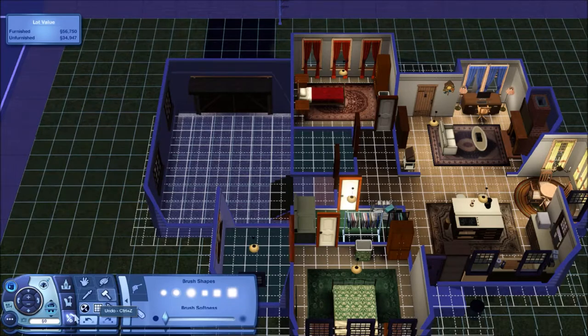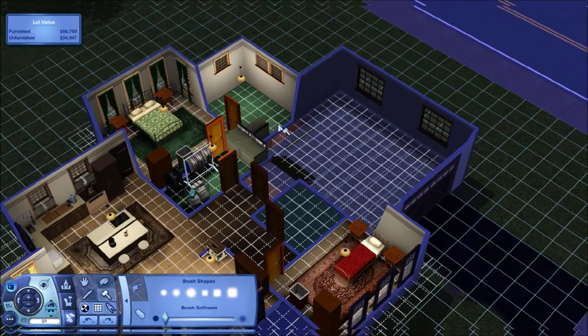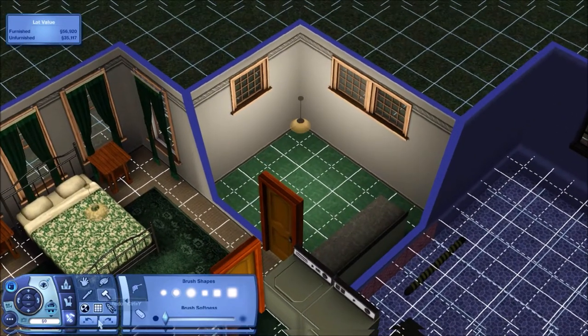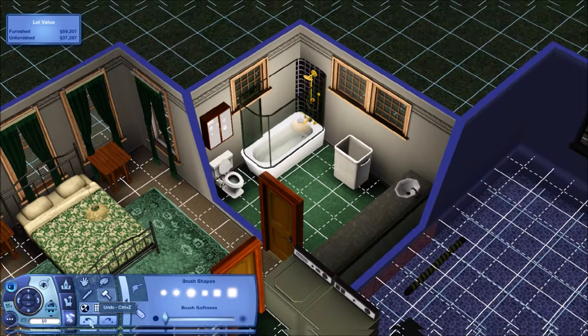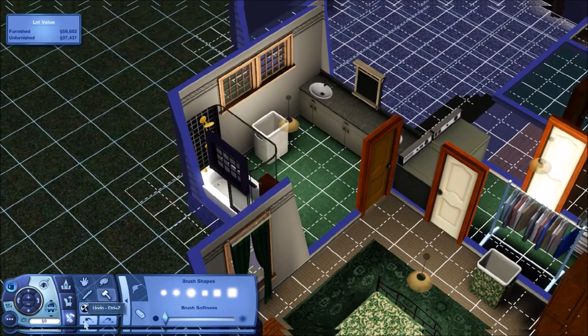Then we have the master bathroom. Put some cabinets in. Shower, toilet, medicine cabinet, laundry basket, sinks, mirror, and just a little doodad on the counter — cosmetics and whatnot. And that is the master bathroom. No curtains because we have privacy windows.